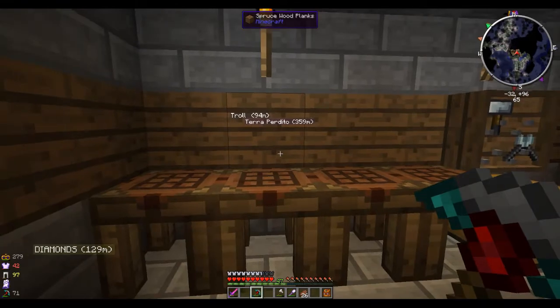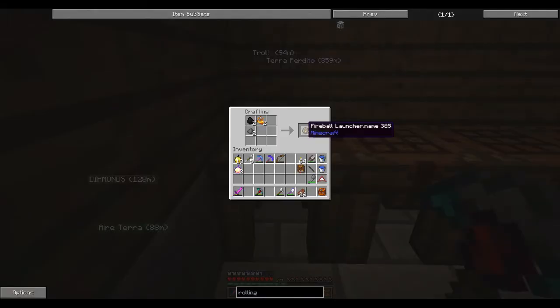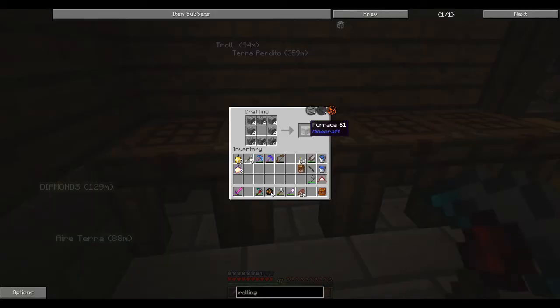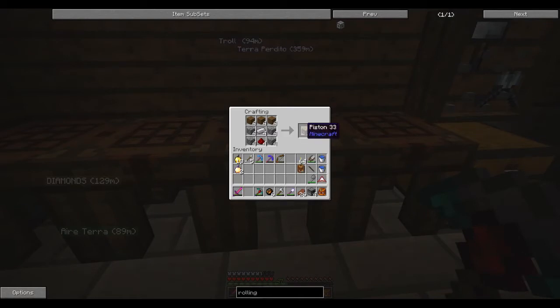The first things we need are the parts to make the solid fuel firebox. We need these fireball launchers, which take blaze powder, coal, and gunpowder. We only need to make them twice. Then we need four furnaces and four pistons, which just require cobblestone, iron ingots, redstone, and wood planks - any type.